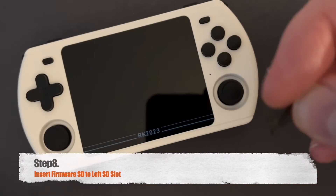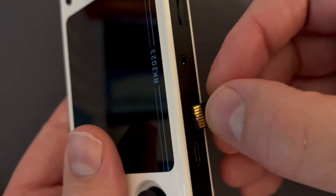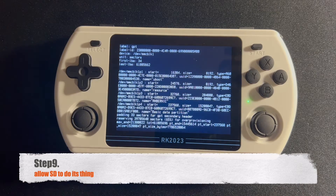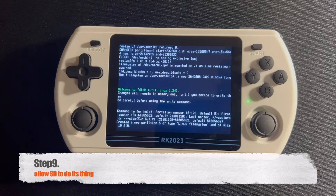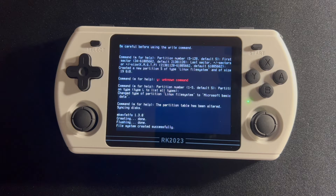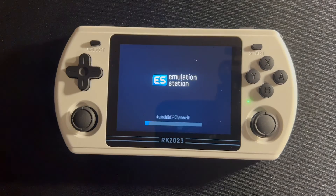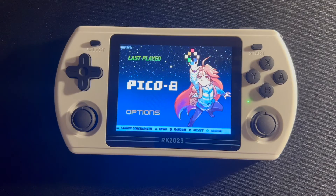Step 8. Once the writing process is complete, remove the SD card from the converter and insert it into your Powkiddy 2023's leftmost SD slot. Step 9. Turn on your Powkiddy 2023 and allow it to initialize. The device will go through several steps, including a few reboots. Ensure the device has sufficient battery to avoid shutdown during this process. Wait patiently until it clearly indicates the setup is complete.